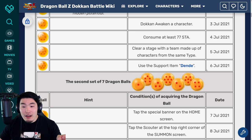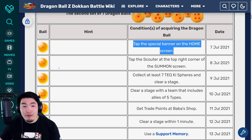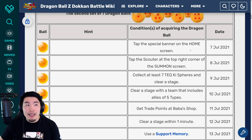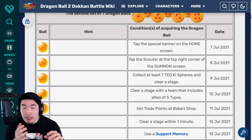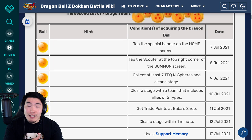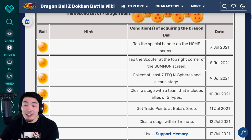For the second set of Dragon Balls, which will become available starting on July 7th, the first one is tap the special banner on the home screen for the one star ball. The special banner is probably going to be like an image with a bunch of shooting stars. You just got to go to your home screen, go to the bottom where you have those scrolling banners. It might be the first one, but it might also be hidden somewhere in there, so maybe scroll through them. Once you find that banner that looks different and isn't promoting an event, click on that one and you'll get the one star ball — starting on July 7th.